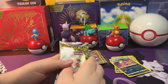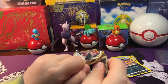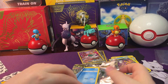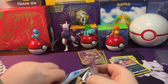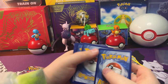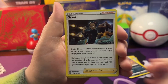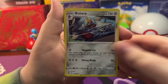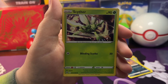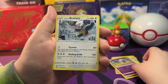So next up we've got two Astral Radiance. Open this up, going four from the back. We got a Dark Energy, Granbull, Switch, Sharpedo, Bergmite, Gabite, Cyndaquil, Scyther, Scyther, Zweilous, Drifloon, and a Basculin.